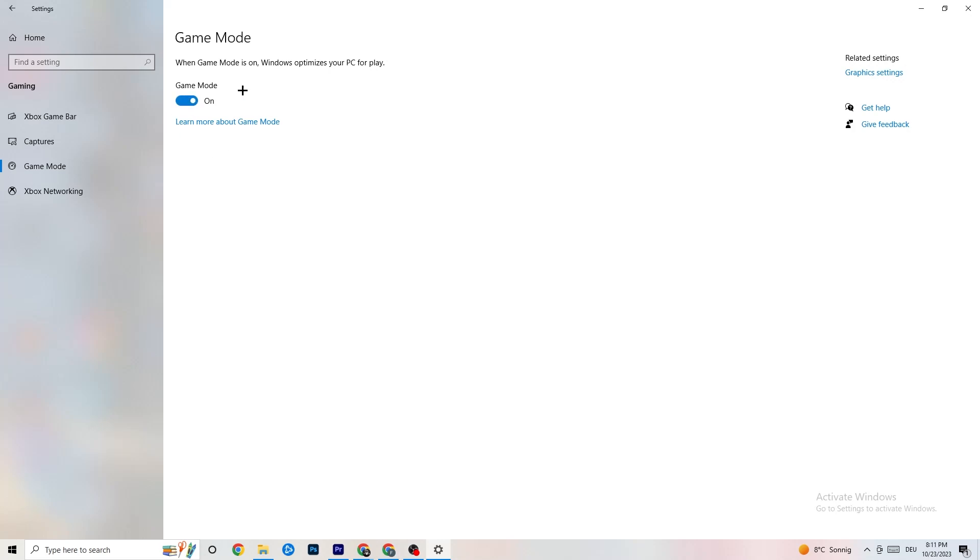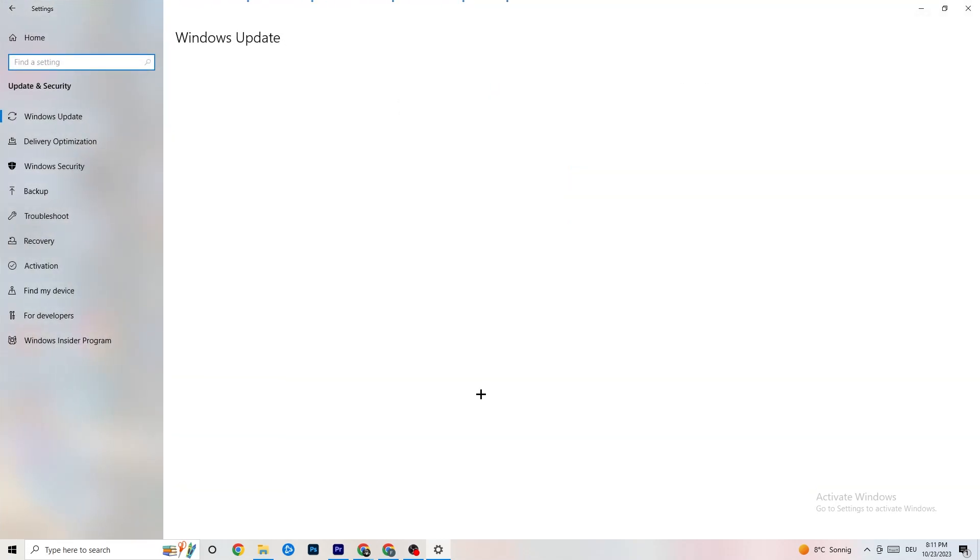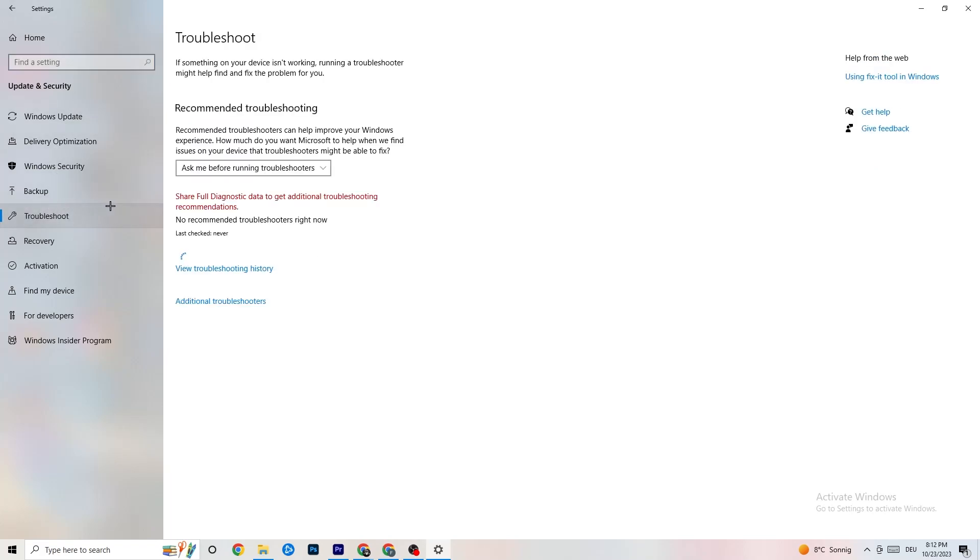Hit 'Game Mode' — for some people it works better on, for others off, so just try it out. Go back to main Settings and click 'Update and Security.' Stay on 'Windows Update.' I highly recommend you check for updates — keeping Windows up to date increases your system's power and helps with every issue you're having. Update to the latest Windows version. You can also use 'Troubleshoot' to let the system search for problems.